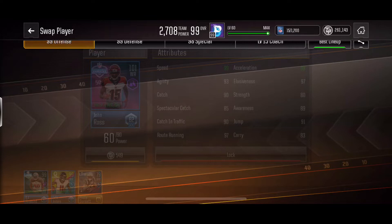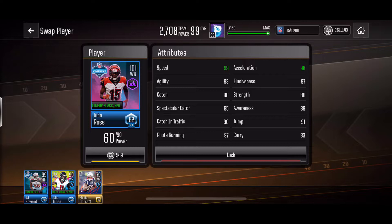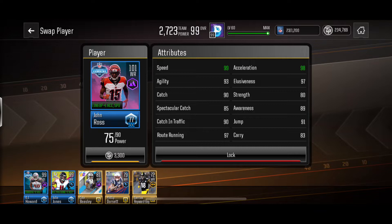Let's check out his stats here guys. He's got 99 speed, 93 agility, 90 catch — but that's not as bad as you think; Julio's only at 92. 85 spectacular catch, 90 catch in traffic, 97 route running, 98 Excel, 97 elusiveness. His strength is pretty low at 80, but I'm going to try him out in the slot and wide receiver one. We'll see where he goes from there. Let's get into some highlights.